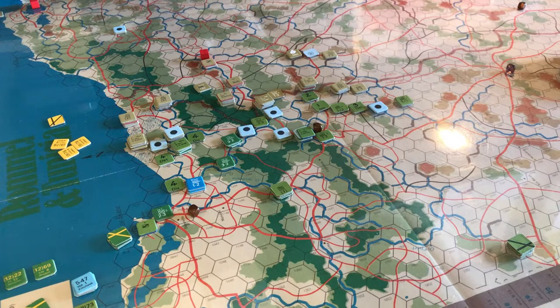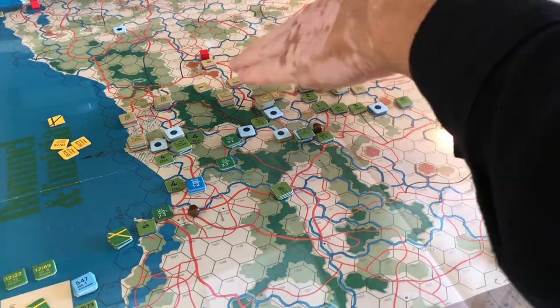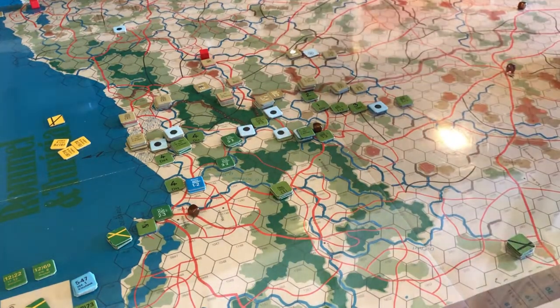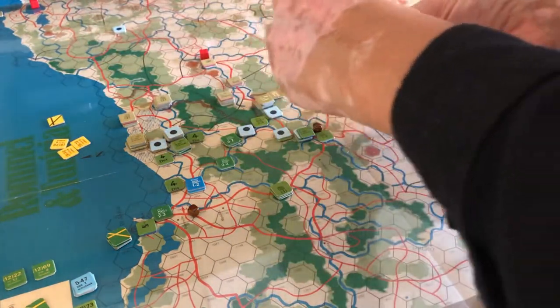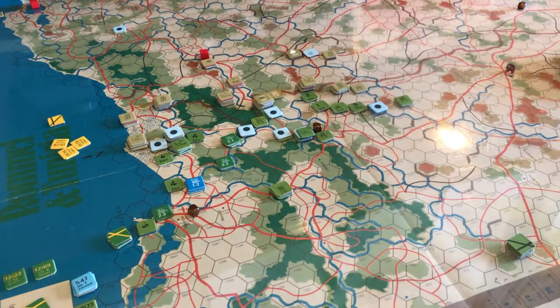After checking for disrupted and depleted headquarters, we move to the game turn. At the top of the turn we roll for weather — that's a six. We're in December, so that gives us fair weather for the turn. Fair weather is great.